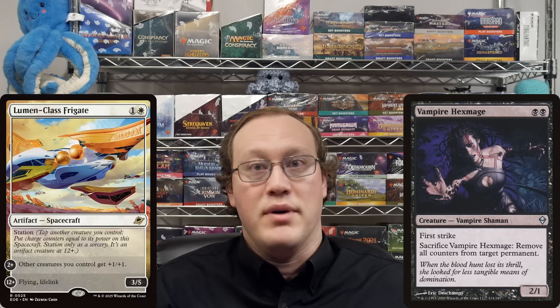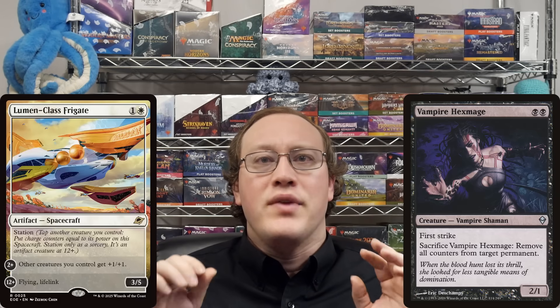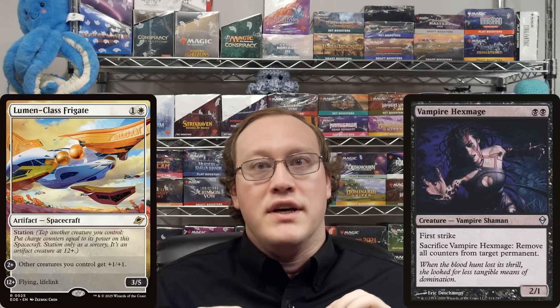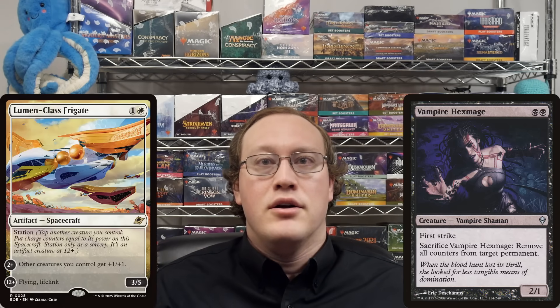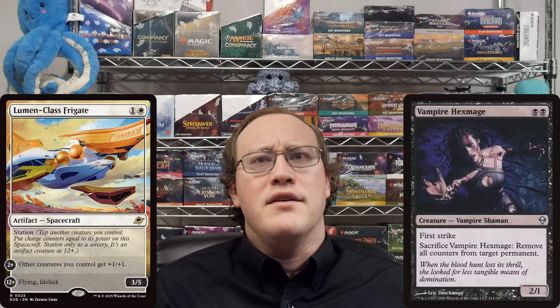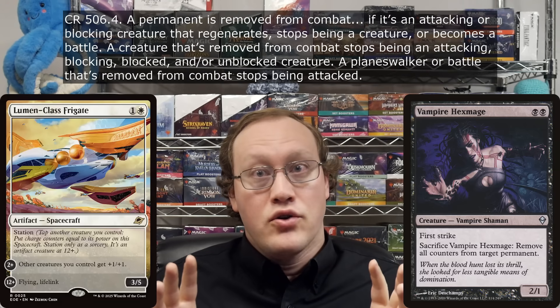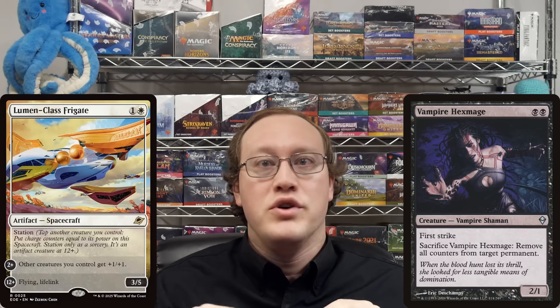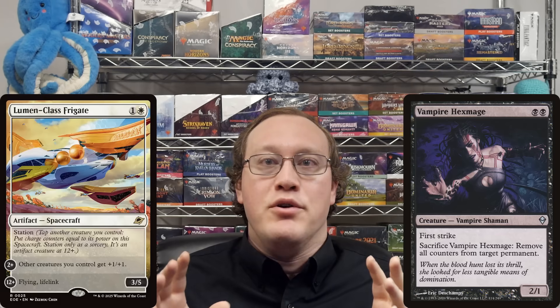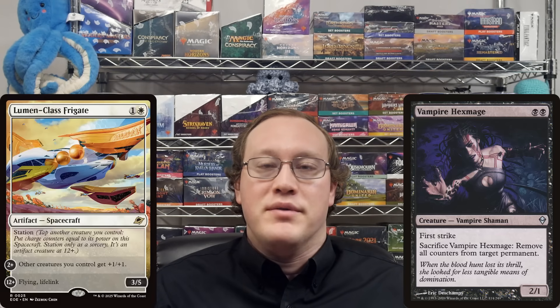What if Amy attacked with a Lumen-class Frigate, Nick blocked it with a 5/3, and then he used Vampire Hex Mage to remove all the charge counters from Amy's Station? The Lumen-class Frigate depends on its charge counters to give it its abilities and its creature typing. Losing those counters means it's back to being a non-creature artifact. If an attacking creature stops being a creature, it is removed from combat — as such, it won't deal or be dealt any combat damage. This also means that Amy won't gain life via the lifelink ability from this combat.